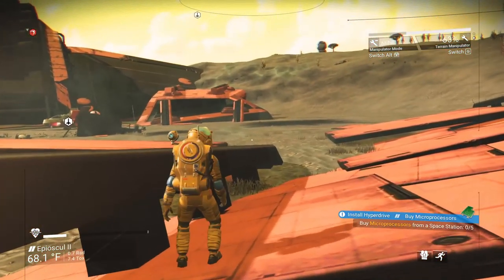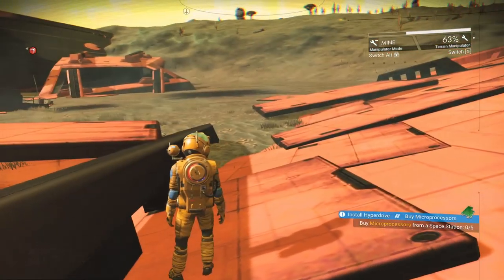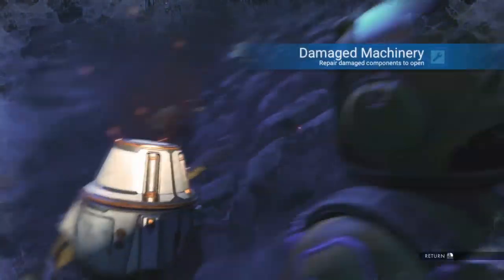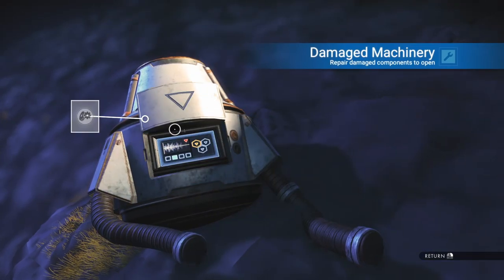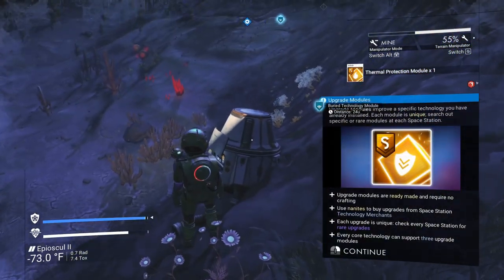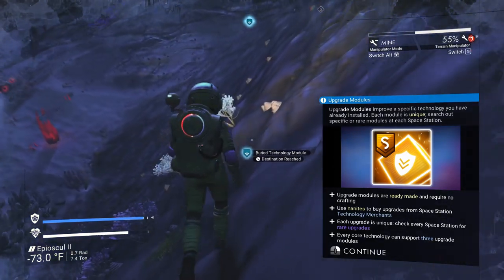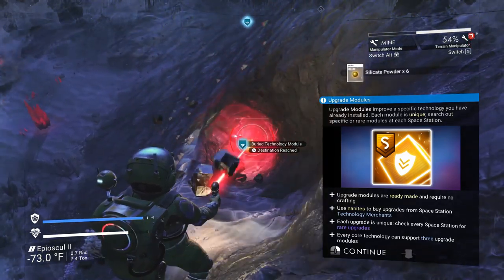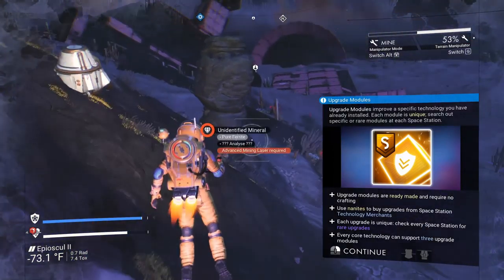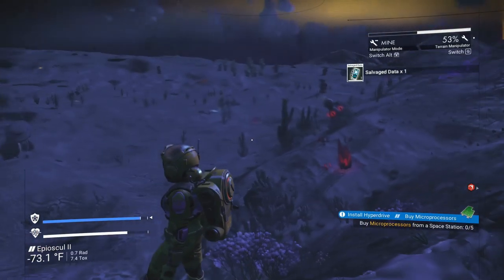We got all of that stuff. We got a warp cell, some oxygen, some other materials, and about 40 nanites. I just got an S-class thermal protection module — that is awesome. If I was going to be on a hot planet for my home base, I would definitely install that. I'm going to trade it in and get some nanites for it instead.